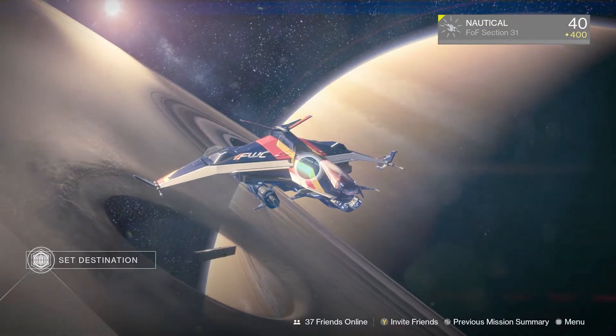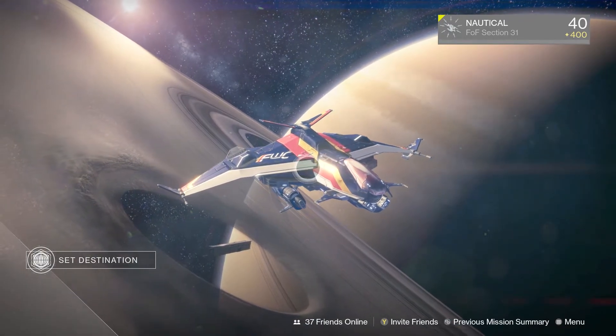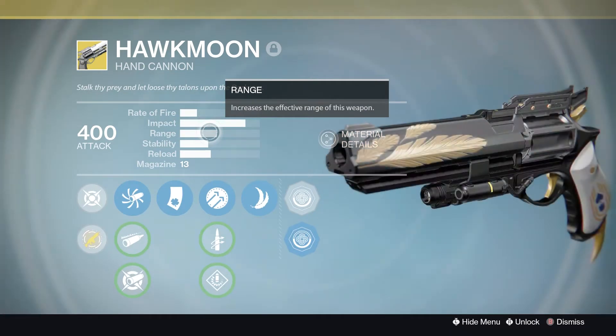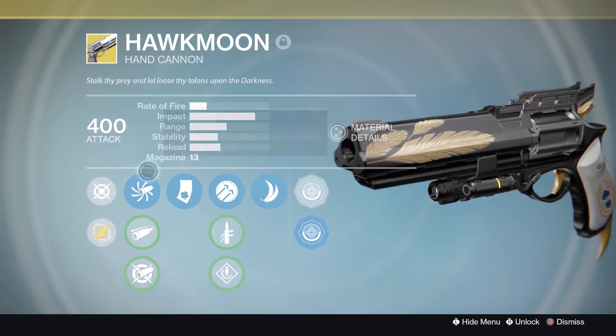What up everybody, it's your boy Nautical, welcome back to Destiny. We're about to try to find out what the new meta is. Today's weapon is gonna be the Hawk Moon. This was a powerhouse in year one — we never even saw what it was like on Xbox because we didn't have it, RIP.